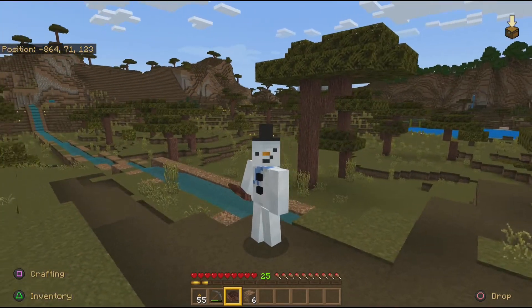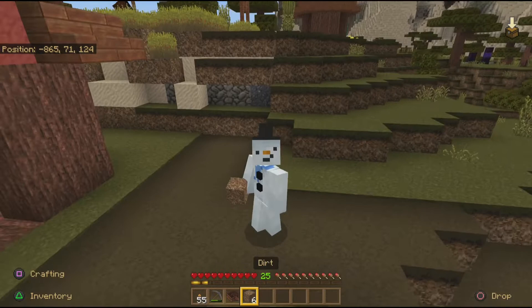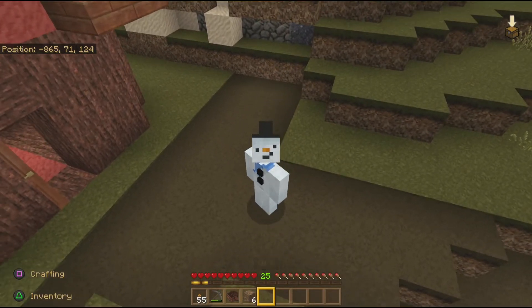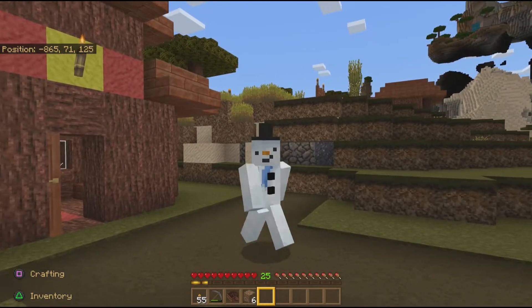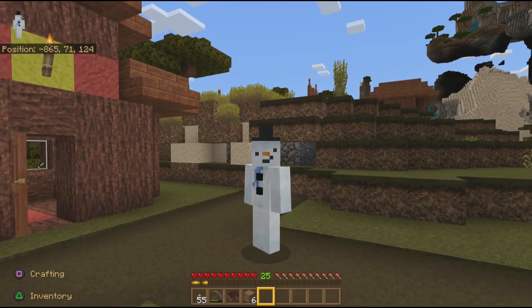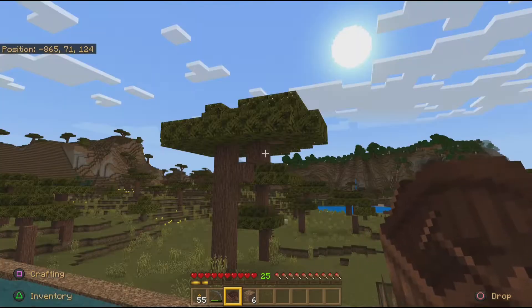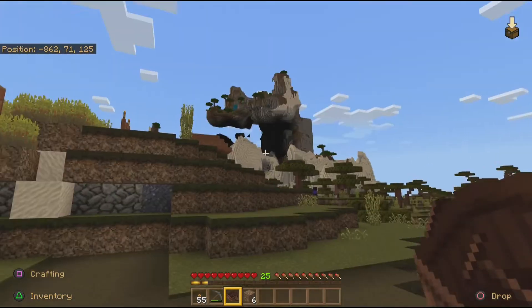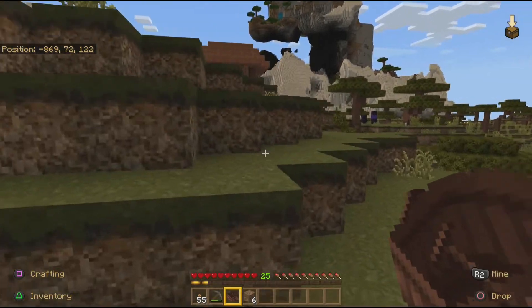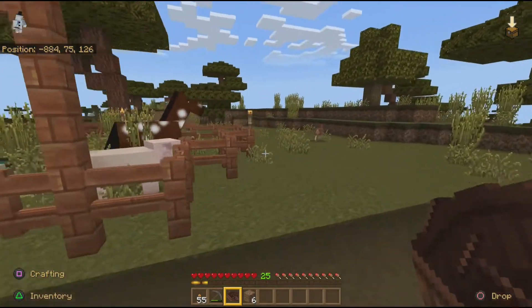So I got the hole made, it's cleared out, the water is flowing on the top, I got beds all around, and now I'm in the village. I've been breeding these villagers up by pumping them full of carrots, so there's plenty of them over here. I just need to go find one and take it back using a boat. This long river I put in here so it's going to be easier to get them back on the boat all the way to the area where they're going to be, which is going to end up being like a little trading center.